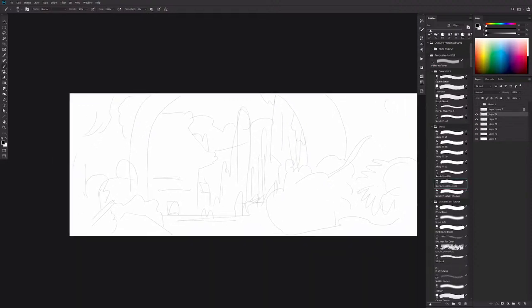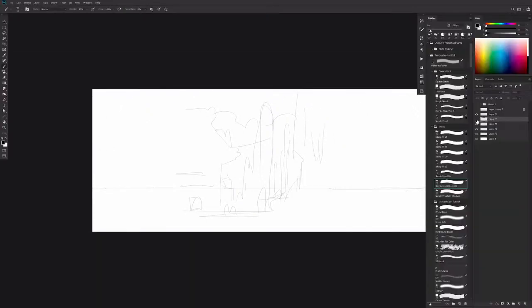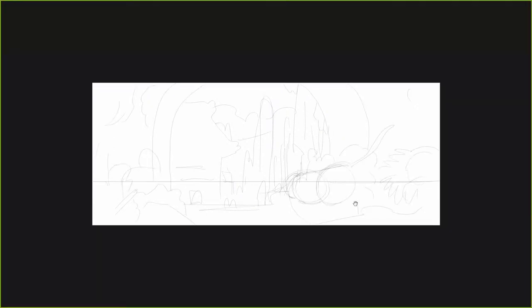First, think about where the horizon line is — it feels like the horizon line is below those characters. I'm going to start by blocking in some primary forms and I'm going to be on the right layer. I'm going to be rough with it because that allows us to move quickly.